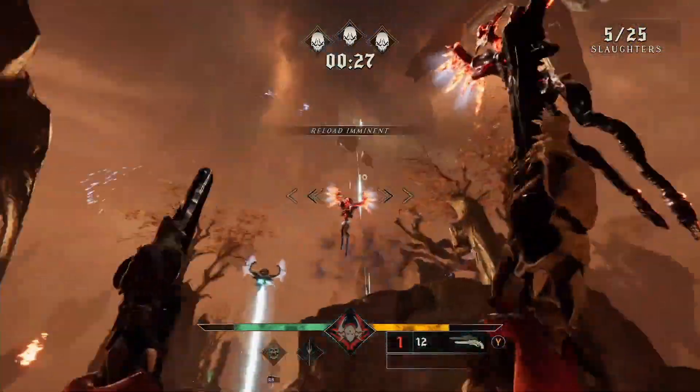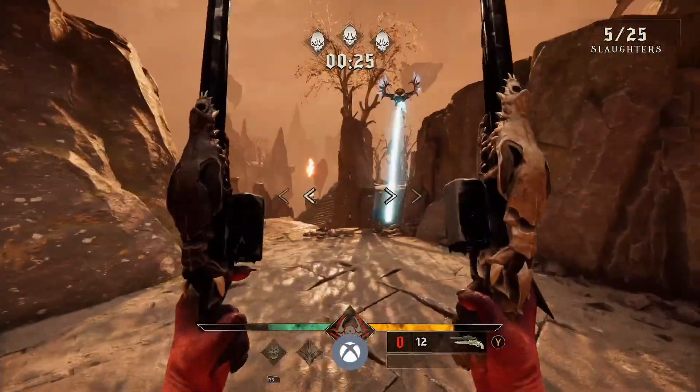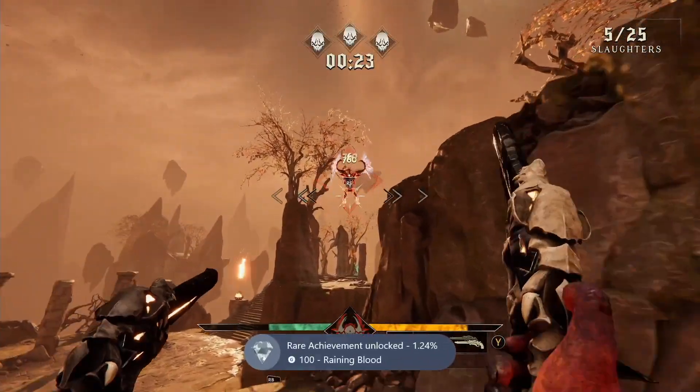Once they're damaged, get up in their personal space, switch to pause, and use the Zoltzman to freeze them and shoot one so it explodes and kills the other one — and the achievement should pop.